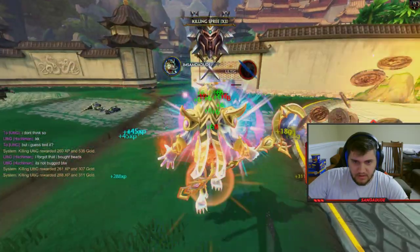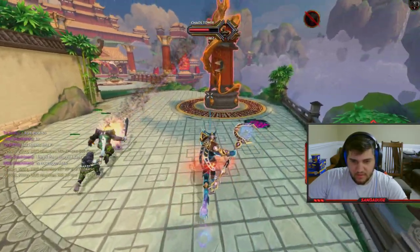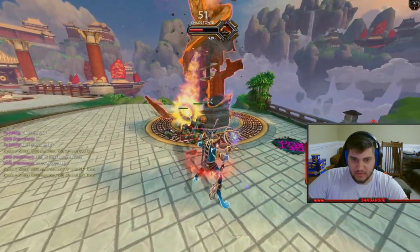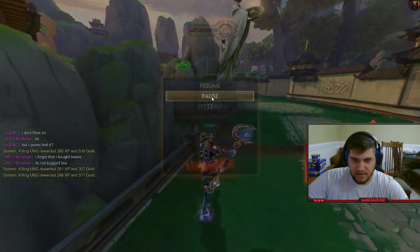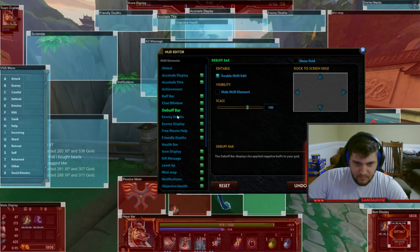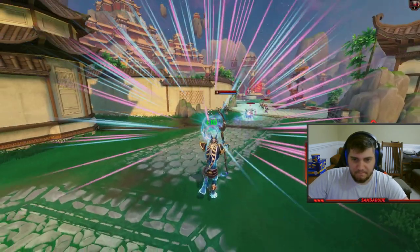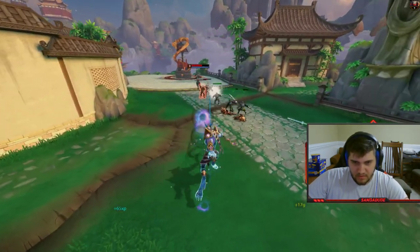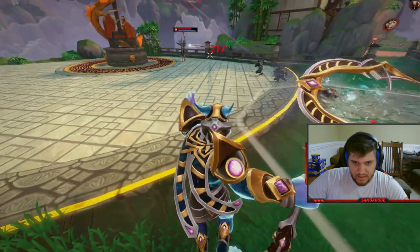Got 'em! You know, I don't know why I did this challenge the first time with Poseidon — it's so much easier with Anubis. Hold on, that's bugging me... objective health — turn that off, I don't need to see that either. There we go.